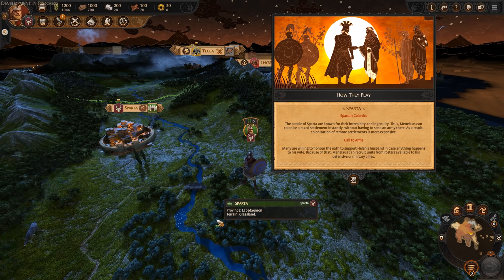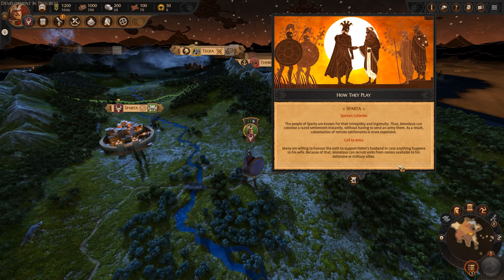As I said at the start of the video, we can play up to the first 40 turns in this preview build. We probably won't get up to turn 40 today, but we should get through a good number to give us a good idea of what to expect from the Total War Saga Troy campaign. So, how do they play? Sparta. They have Spartan Colonies.